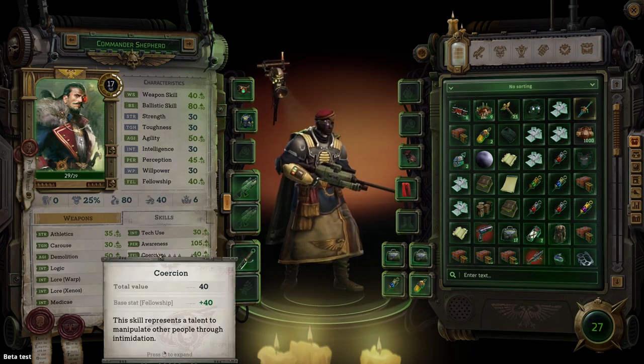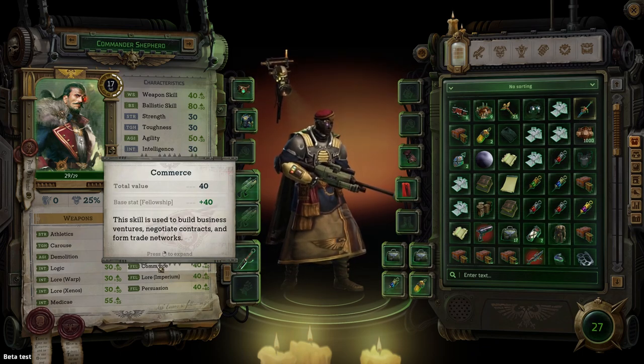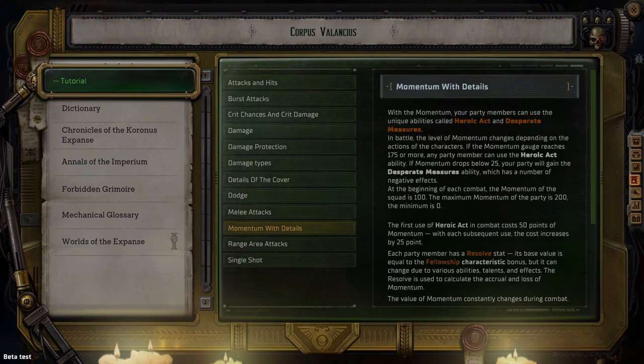There have already been multiple instances where I could coerce someone but persuasion was not presented as an option, and vice versa. Like Lore Xenos and Lore Warp, Lore Imperium will give you more dialogue options regarding the Imperium, which is definitely nice to have, but my 30-plus hour playthrough suggests it does not appear to be necessary. Commerce helps you build business ventures and negotiate contracts — it's not a skill you can use early in the game. Finally, your fellowship bonus is used to calculate resolve. Resolve determines the amount of momentum you gain at the beginning of a turn and after killing an enemy. Momentum is a party-wide stat measured by a blue bar right above your talents. If this stat reaches 175 or 25, you can use a heroic or desperate act respectively, and these are game-changing class abilities. Desperate acts are usually paired with some sort of negative effect while heroic acts are only positive.